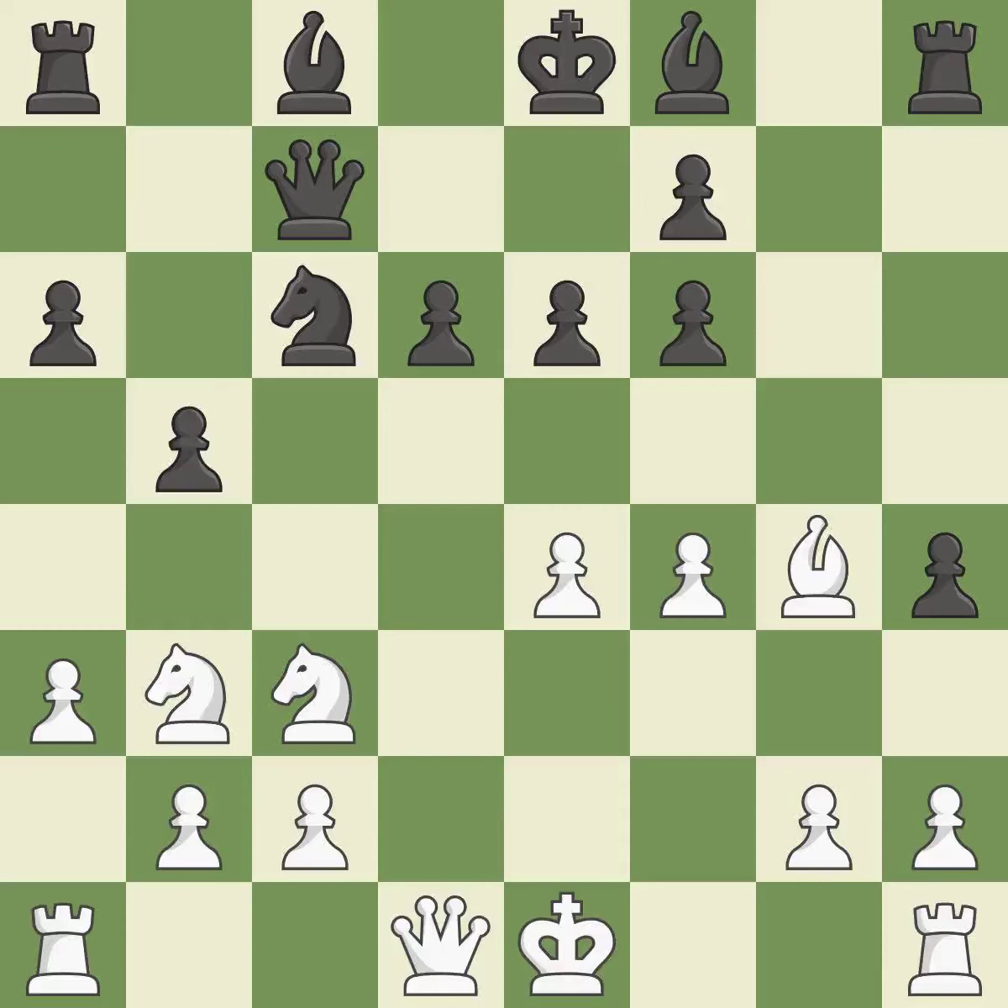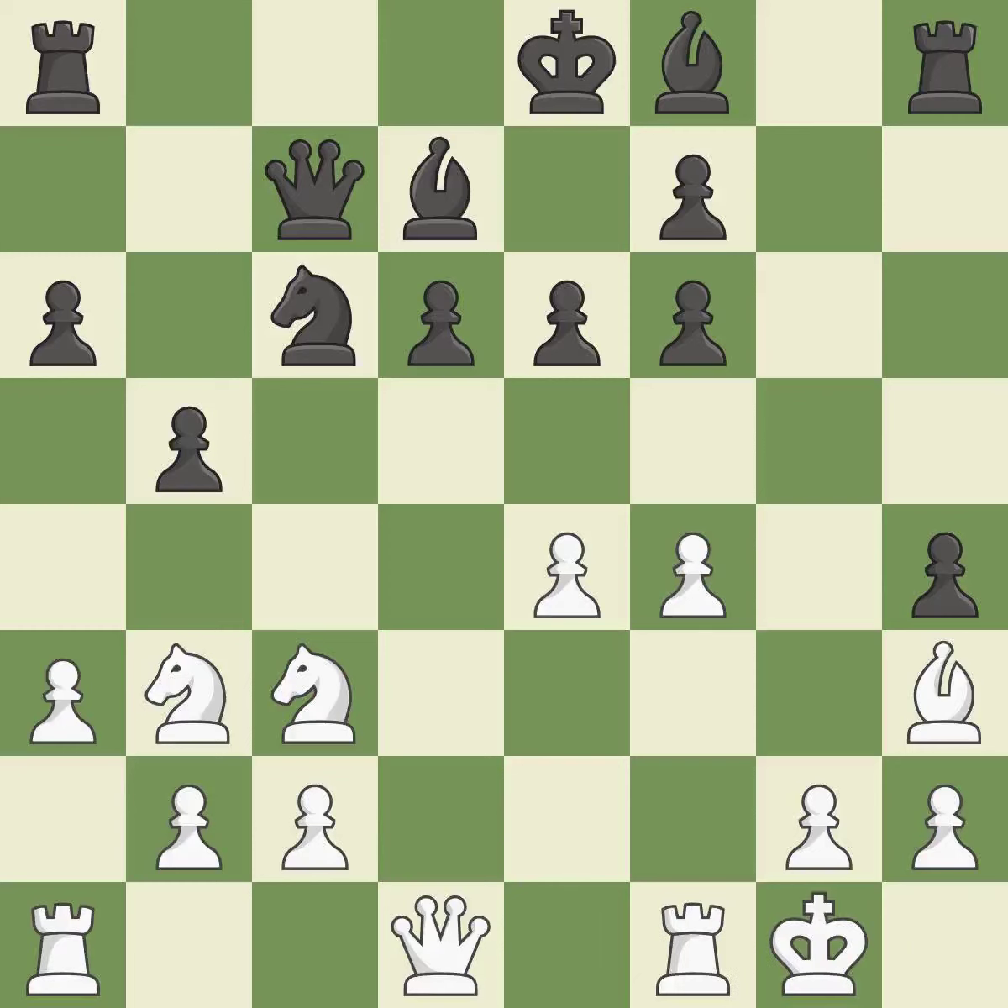This ignores an opportunity to develop a rook off its starting square. This permits the opponent to prevent castling — it is a mistake. This misses an opportunity to prevent castling — it is a miss. Castling gets the king to a safer square, out of the center of the board, while also developing a rook. Castling kingside tends to be safer because the king is further from the center.